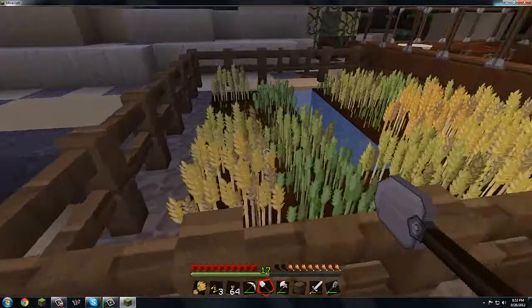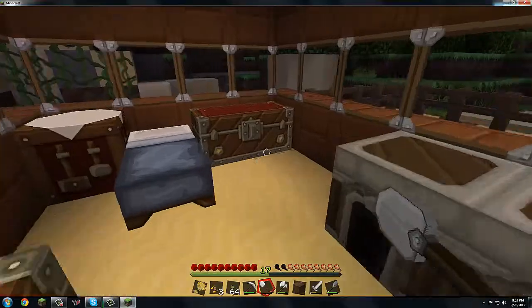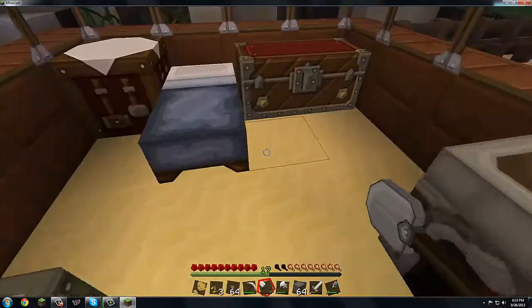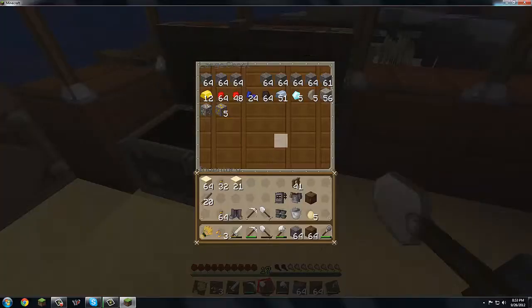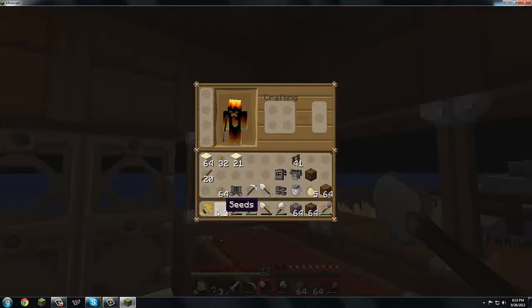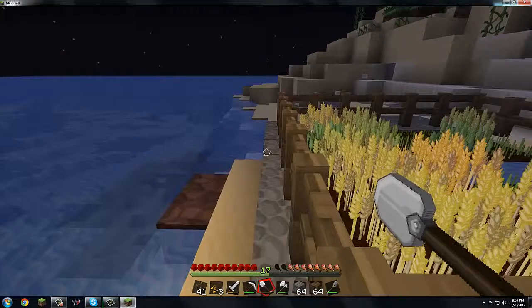Let's expand the farm. I've got cobblestone in this chest. I actually need some dirt too, and fences. Let's find our wood — here it is. Going into crafting: we actually have 41 fences, so that should be fine for now. Let's go do some yard work.